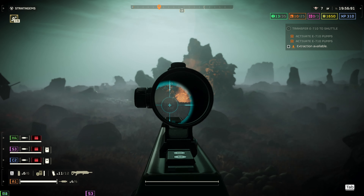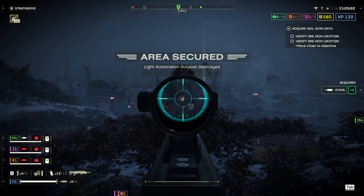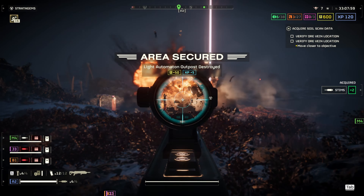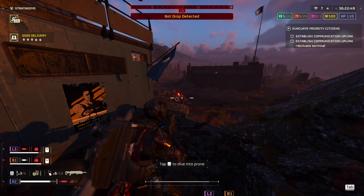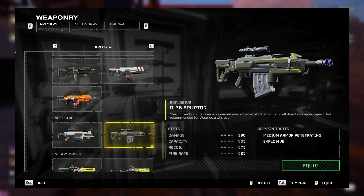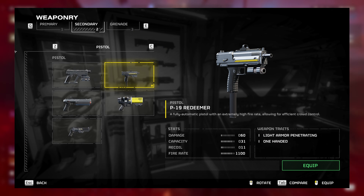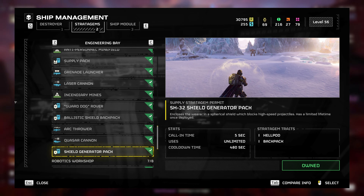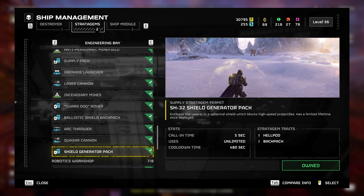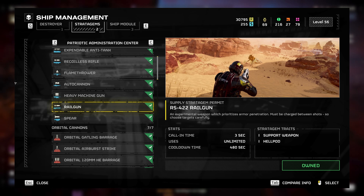Going into some depth about the playstyle and my overall loadout recommendations: the weapon offers a unique opportunity to play differently. Since it can take out many objectives, blow up doors, and is very effective against medium armored units, you're free to use a lot of different things in your equipment slot. A loadout I've loved against the bots: the Eruptor in the primary slot, the P19 Redeemer as secondary, the stun grenade, light armor, and the shield backpack plus the railgun as stratagems — then whatever else you want, like the eagle airstrike or a 380 barrage.